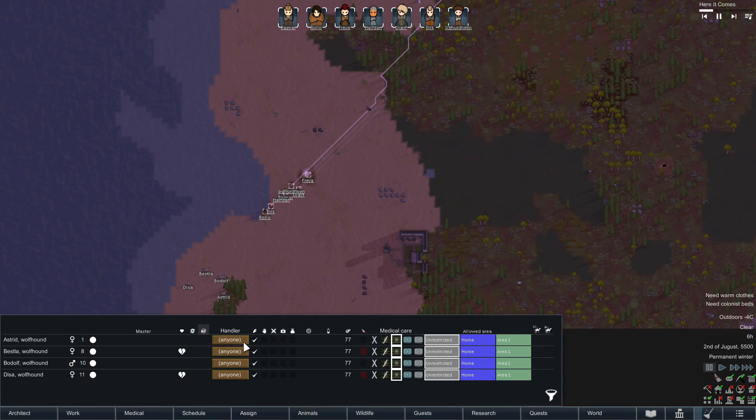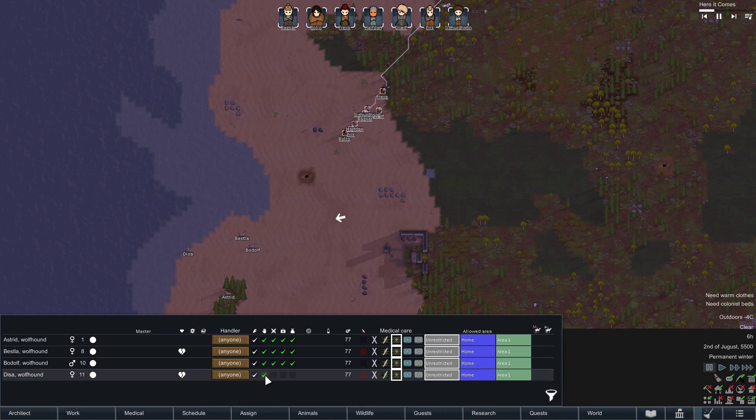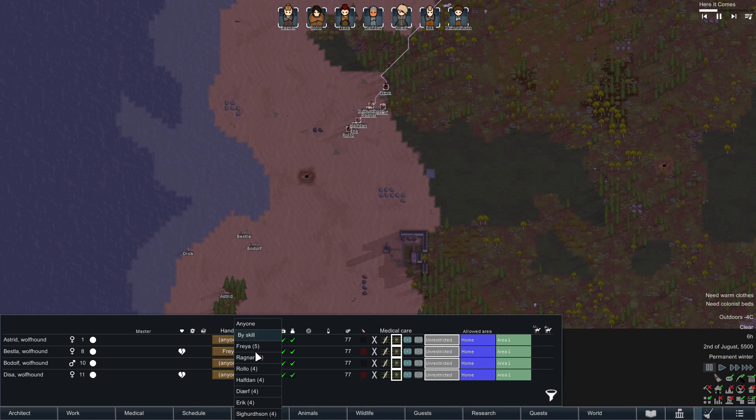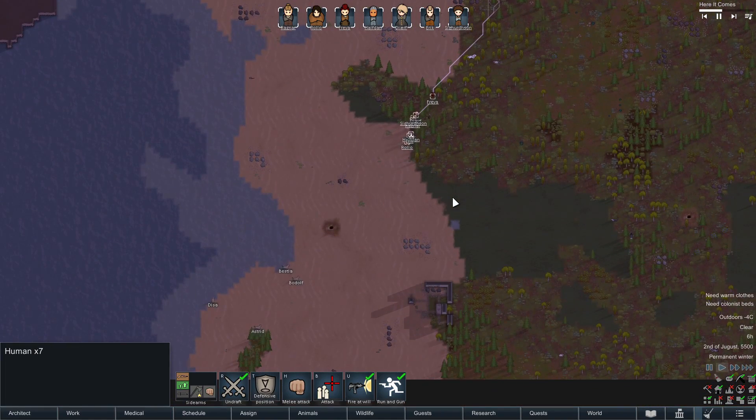Let's look at our animals. I want to train them — normally I don't have animals attack, but as this is a low-tech medieval scenario, you guys are already bonded to people. Bonded to Freya, bonded to Rollo, and the rest I'll give to people at random. Bill says you're unhappy even though I've put you with who you're bonded to — you do you, dogs.